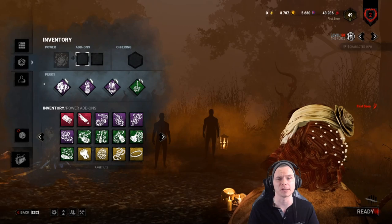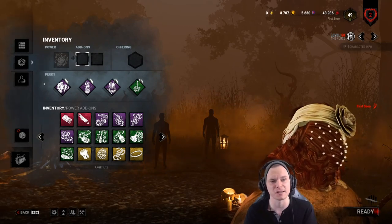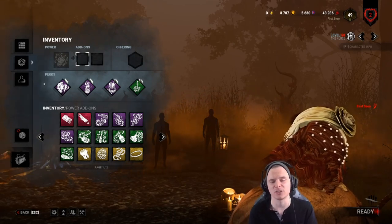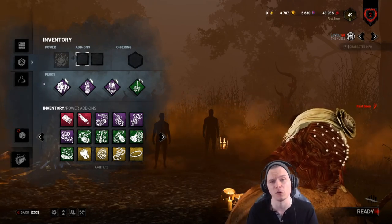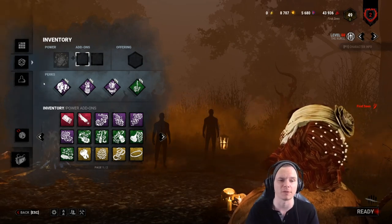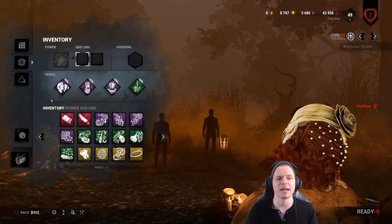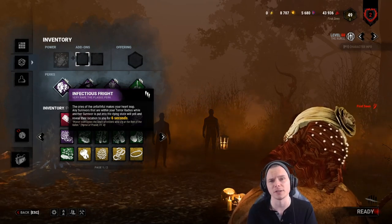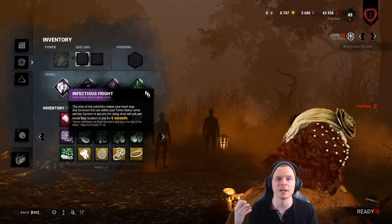This is my personal build that I haven't changed in quite a while. I find it god tier on the Nurse before and after the rework. You'll instantly notice there's no Ruin, no totem. I put her as the best killer in the game and I don't think she needs Ruin. She has 100% outplay potential — she can blink through every form of defense a survivor has. Their best play is Iron Will and line of sight, but you can blink right through it. I run Infectious Fright, which allows me to down a survivor and have every survivor within 32 meters scream, revealing their location for six seconds.